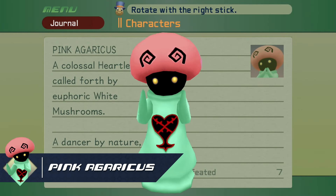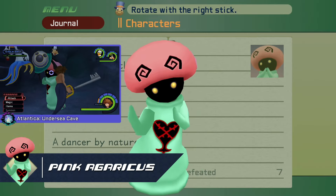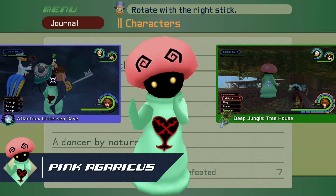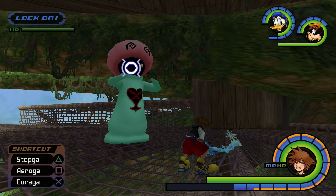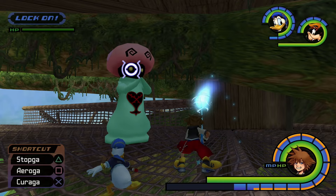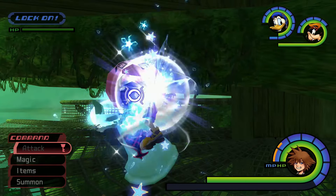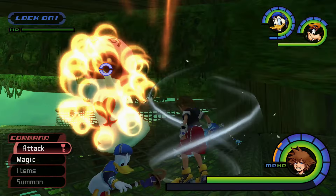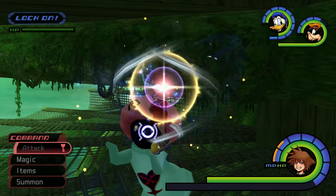And finally, we have the Pink Agaricus, which can be found in just two areas: the Undersea Cave in Atlantica and the Treehouse in Deep Jungle. We'll focus mainly on the encounter in the Treehouse. This groovy guy can drop a rare Synthesis item and a super rare accessory if you cast Stop and land as many hits on him as possible before your Stop magic runs out. But first, we need to get it to appear.